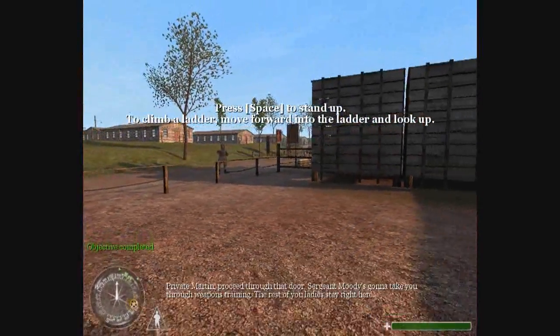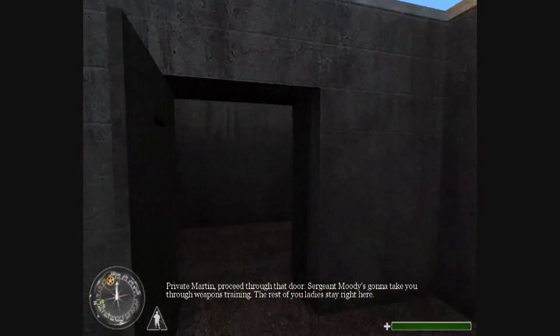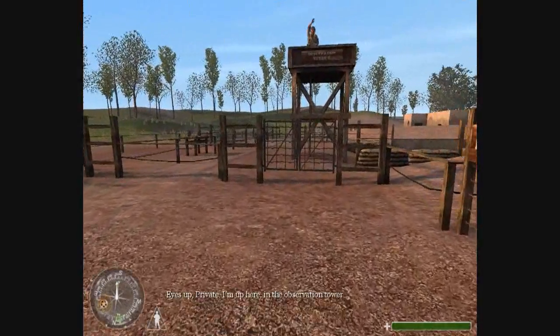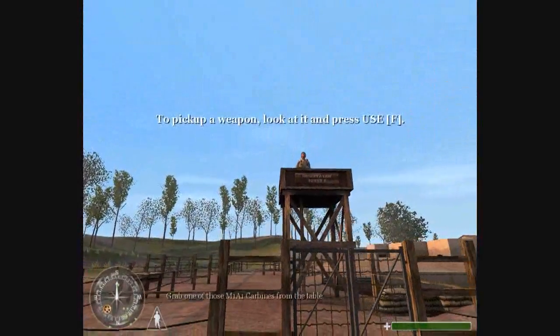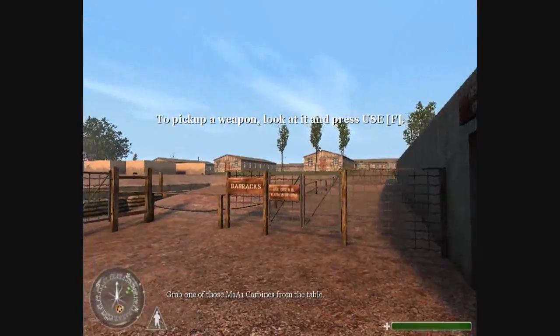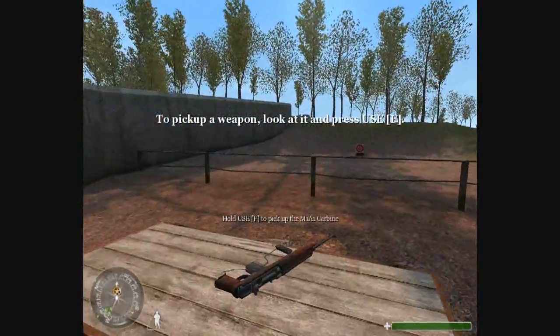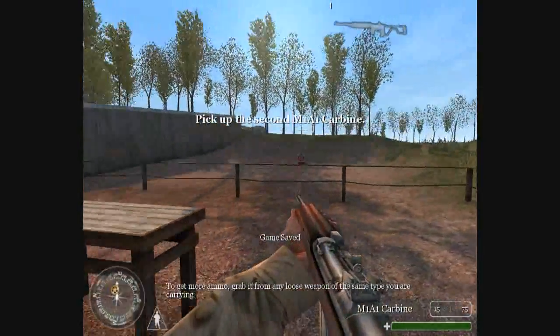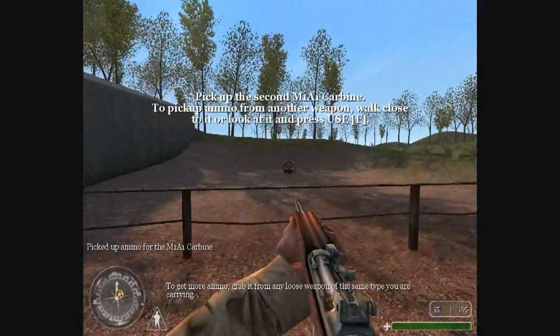Private Martin, proceed through that door. Sergeant Moody's gonna take you through weapons training. The rest of you ladies, stay right here. Eyes up, private. I'm up here in the observation tower. Grab one of those M1A1 carbines from the table. To get more ammo, grab it from any loose weapon of the same type you are carrying.